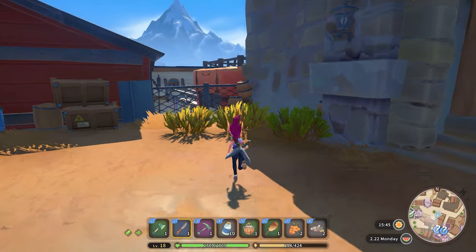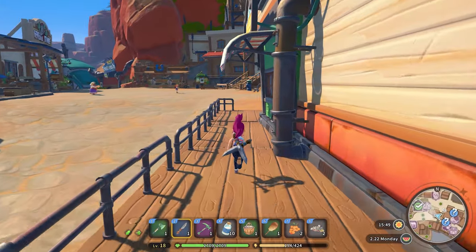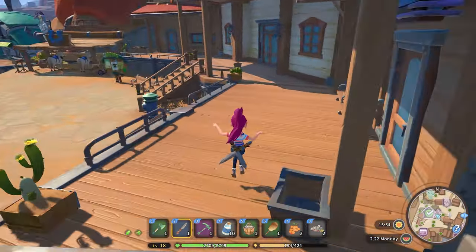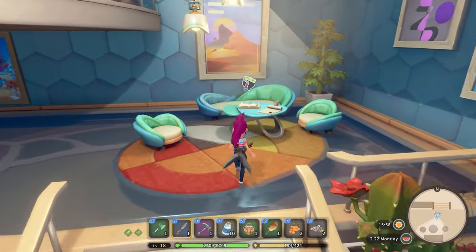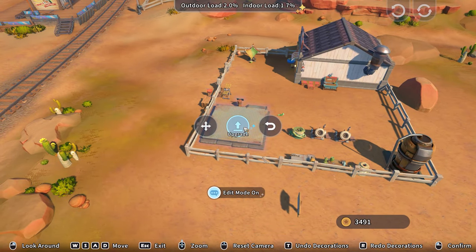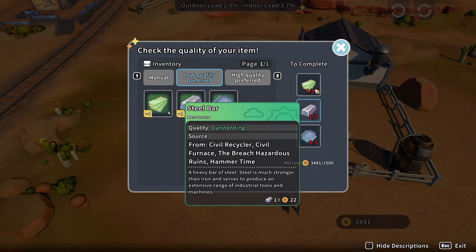Now, speaking of machines, your assembly station is one of, if not the only thing that can't be upgraded via Chi research in the early game. You have to do that at Construction Junction, where you can do things like upgrade your house, add on a stable, barn, etc. To upgrade the assembly station, click on it, then click on upgrade, and you'll see what you need in order to do so. It does require some materials that you don't get super early in-game, so you're in no particular rush to upgrade it — however, it's something worth keeping an eye on.